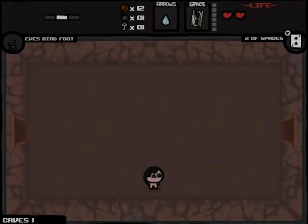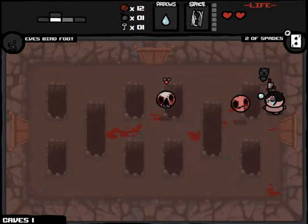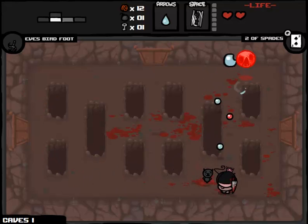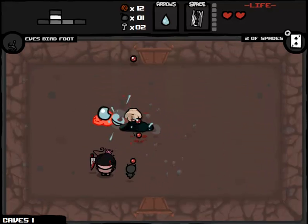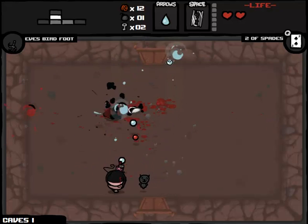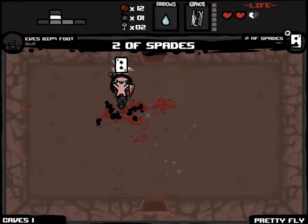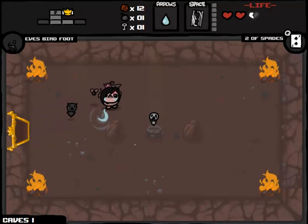Luckily we're starting with some fairly okay upgrades in the form of Demon Baby. But I'm feeling a little bit underpowered, which is not a good sign considering we are only on Caves Part 1. I would love to get the Miter or the Relic at this point. We're not doing well at all from a health standpoint — I'm not going to mince words. I would really love to make this eternal heart last, unless I manage to pick up a spirit heart on literally the next room.